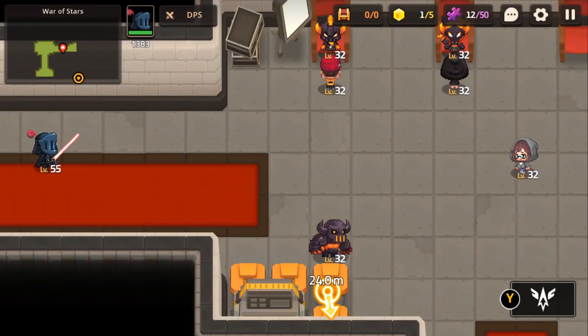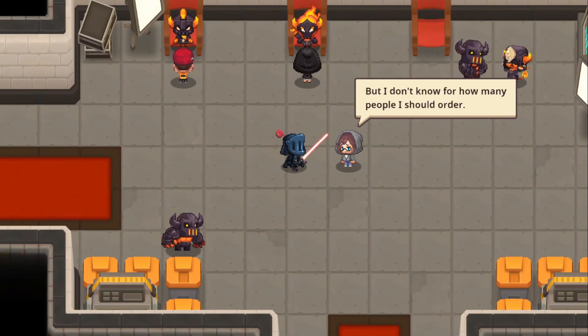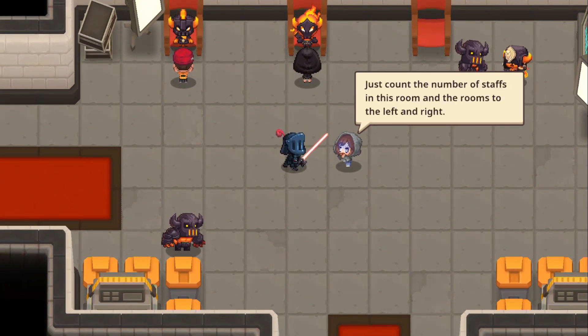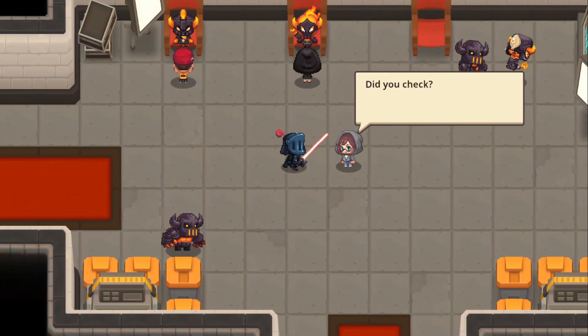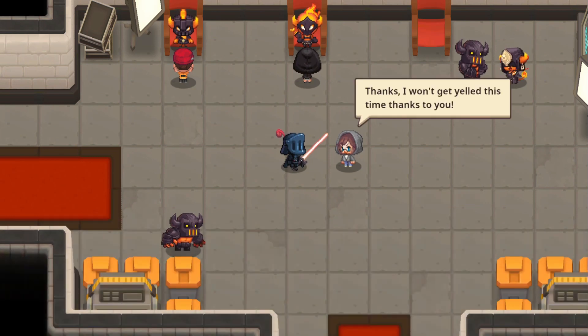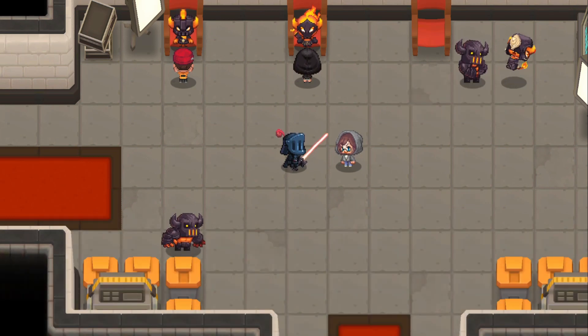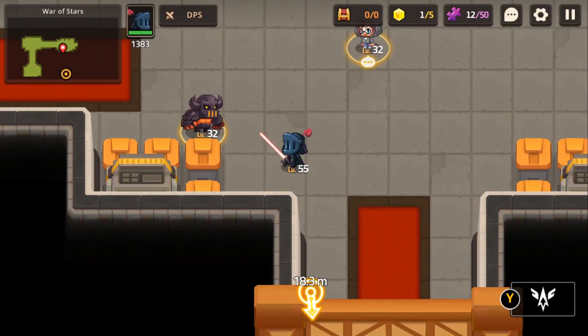In this room you can talk to the guy in the middle and he'll ask you to count how many staff there are in this room and the room on the left side. The answer is 13 — or at least I think it's 13. After that he'll follow you on Face Break.